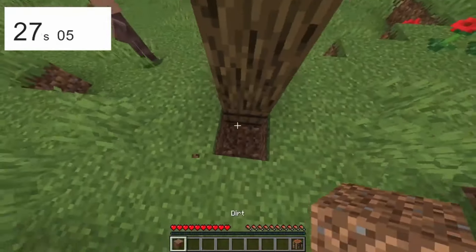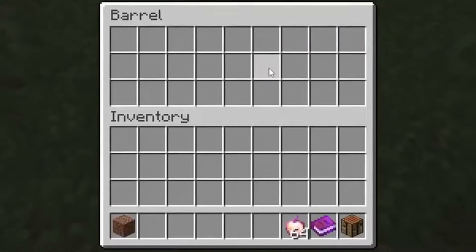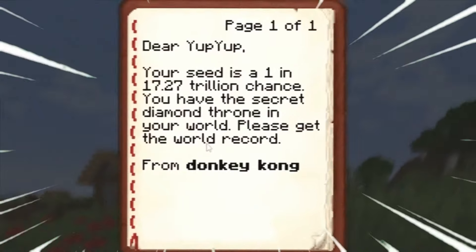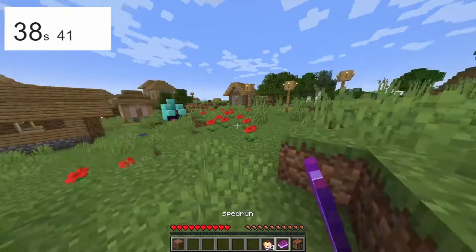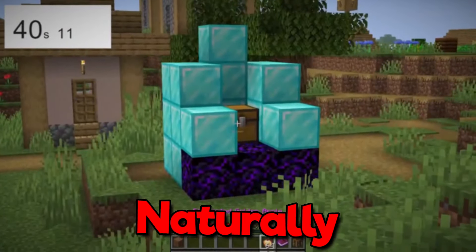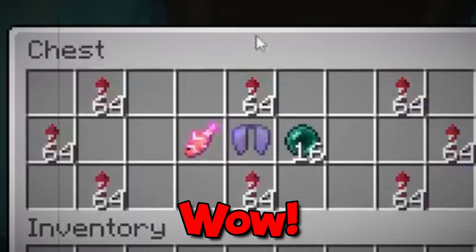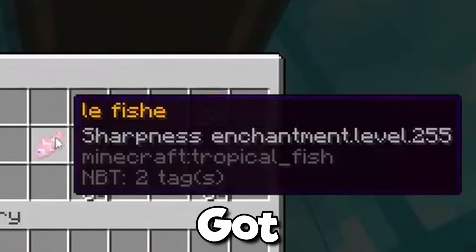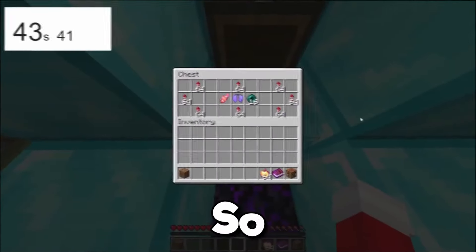He then digs under and finds a hidden barrier. Inside, he collects a stack of enchanted gapps and a message from Donkey Kong. He then pretends that he just saw a chest surrounded by diamond blocks. These structures spawn naturally all the time. Inside, he finds elytra, stacks of fireworks, and a perfect 16 ender pearls. And somehow, his fish got a sharpness 255 enchantment on it. That's so much stuff!